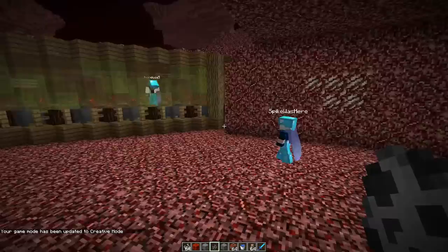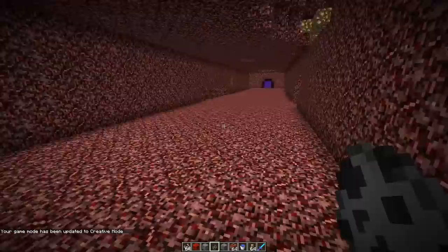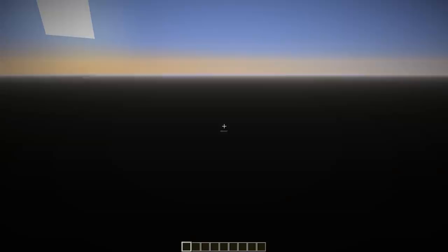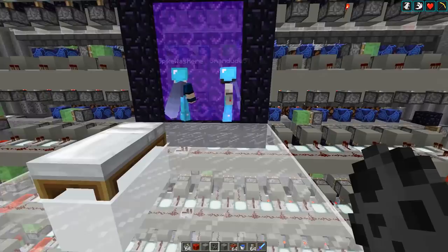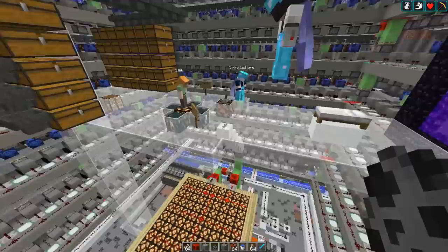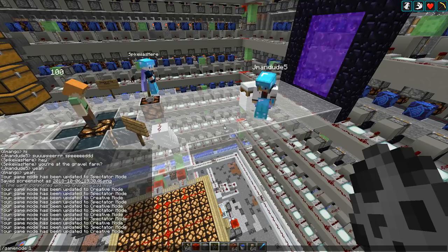Here's the gravel farm. It's a bit outside the main hub since we needed a stronghold — and what we need a stronghold for is obviously the silverfish spawner. We'll put Jamin and Spike in creative mode so we can fly around and explain the farm more easily.